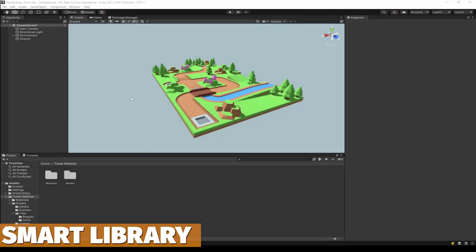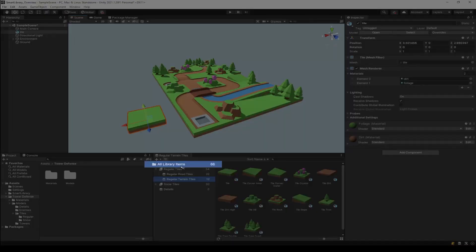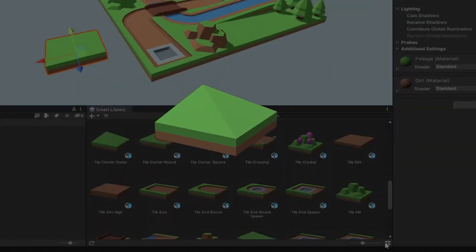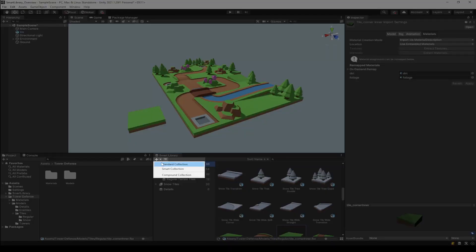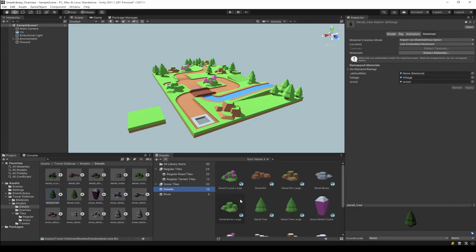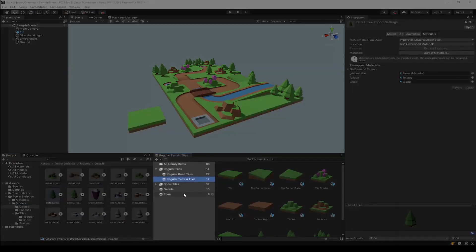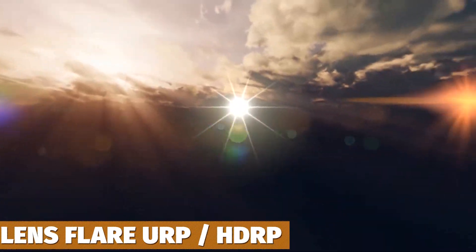Next one we have Smart Library Asset Manager, which allows you to boost your project's organization by adding a library window. This allows you to organize assets in collections so that you can find them more easily when you want to group assets by rules, definitions, smart collections, or other extendable features.